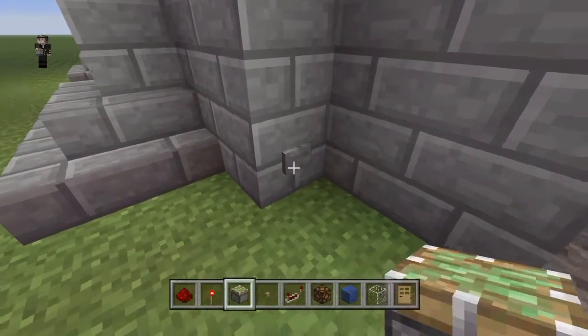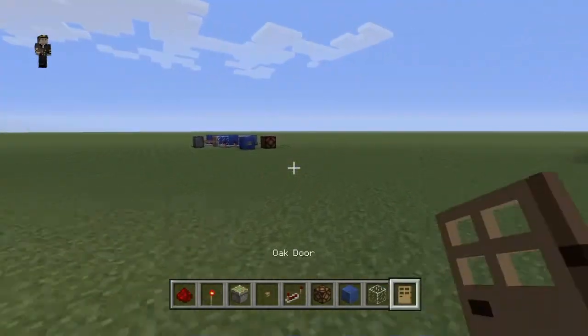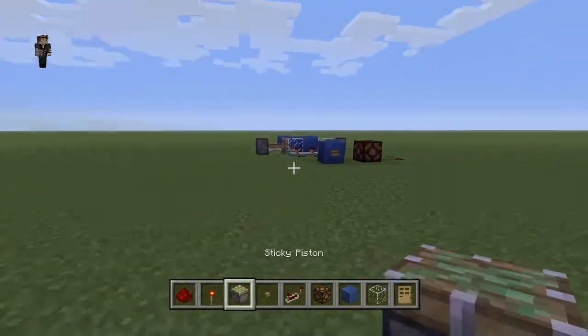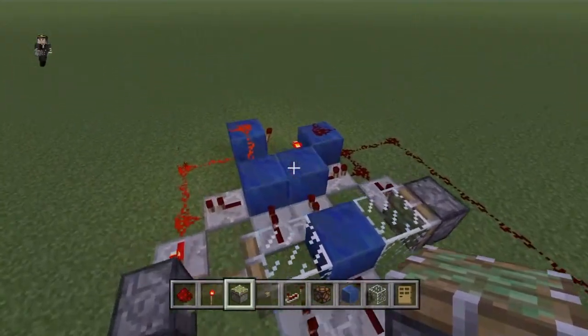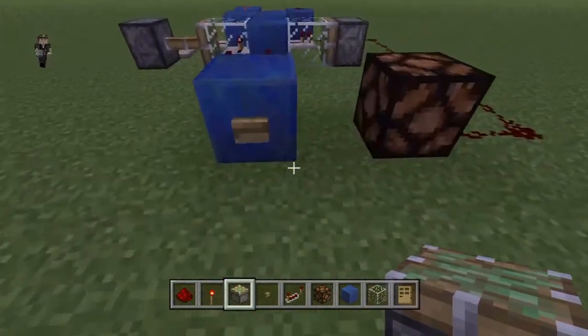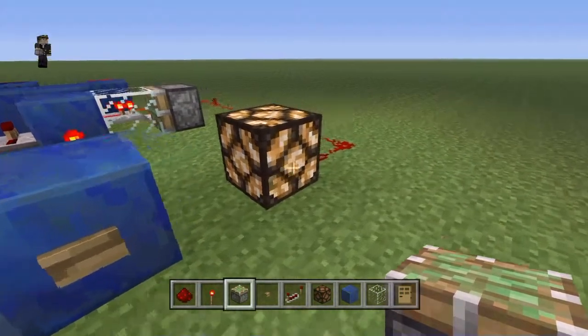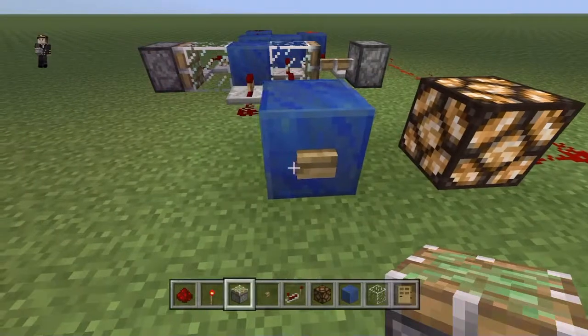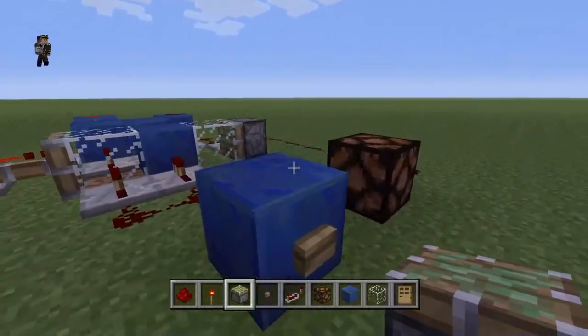I've got something even a little nicer than that to show you over here, but first here's an overview of this toggle switch. It's kind of small but it does take up some space. You could put this in your basement and use it to light your house with redstone lamps — you can toggle it on and off like a light switch.